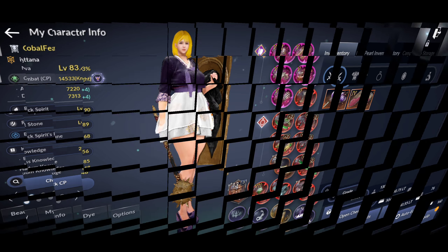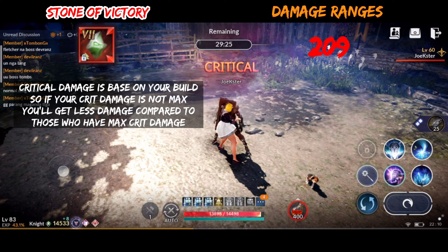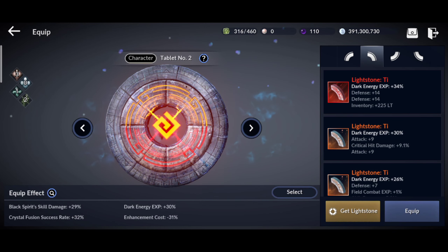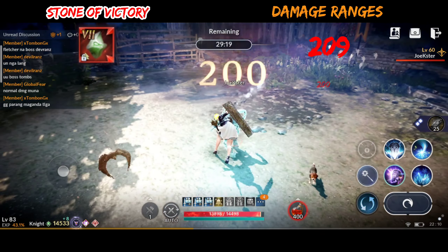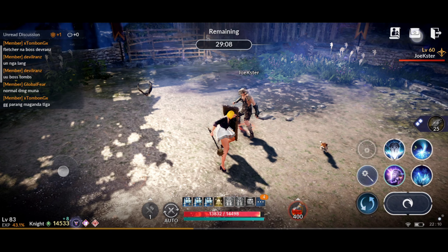Let's test the Savage Stone of Victory first, starting with basic attack. The first damage is 209. Critical damage is based on your build, so if your crit damage is not maxed, you'll get less damage compared to those who have max crit damage. We will only be basing on non-critical damage, since not everyone has max critical damage dealt. My advice is, if you're using Stone of Victory, max your critical damage in Light Stones. The second damage is 200. The range is between 200 and 209 for basic attack while using the PvP stone.